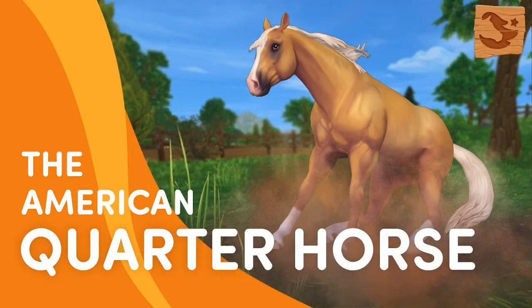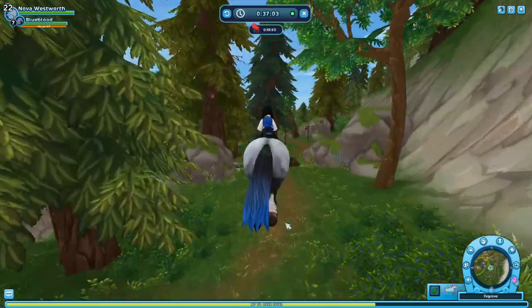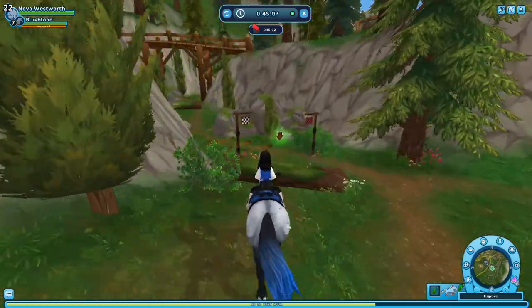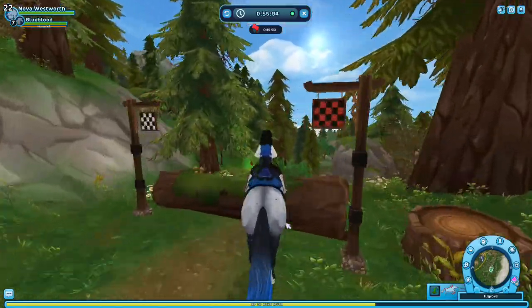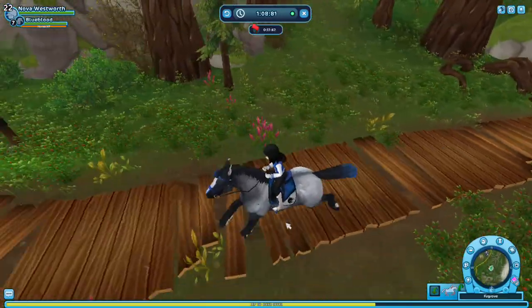First of all, if you want to do any Western disciplines, then I recommend buying a Quarter Horse, because that is the most Western horse in the game. You could also get a Paint Horse or an Appaloosa, but I feel like the Quarter Horse is the best option because it's one of the fastest horses in the game. They also have a lot of color options, so you won't have a problem picking a really pretty horse. So if you want really good scores in barrel racing, pole bending, or other Western races in Star Stable, then get a Quarter Horse.